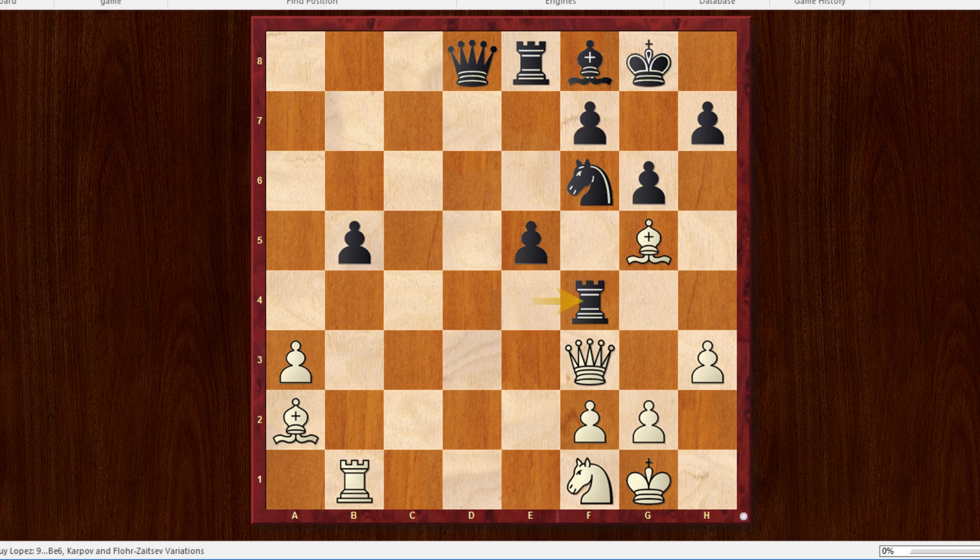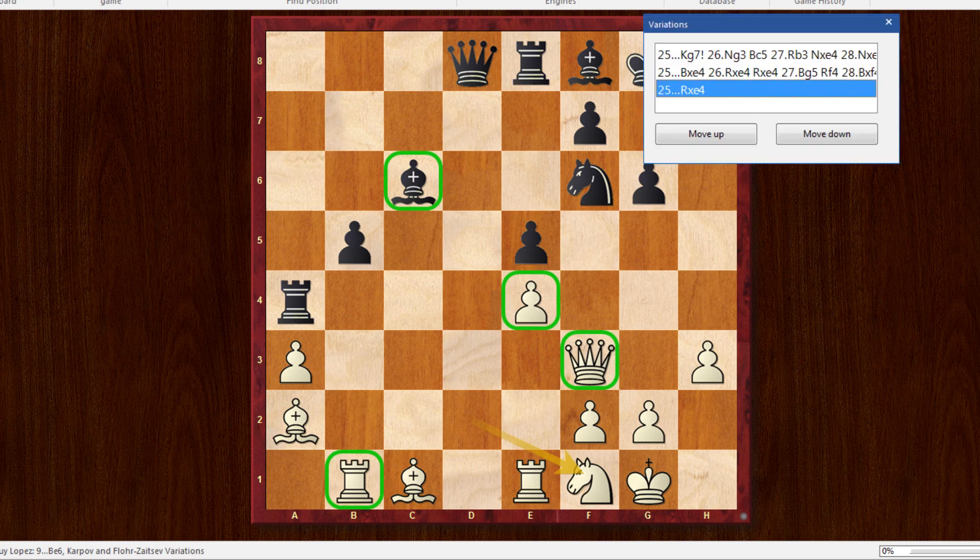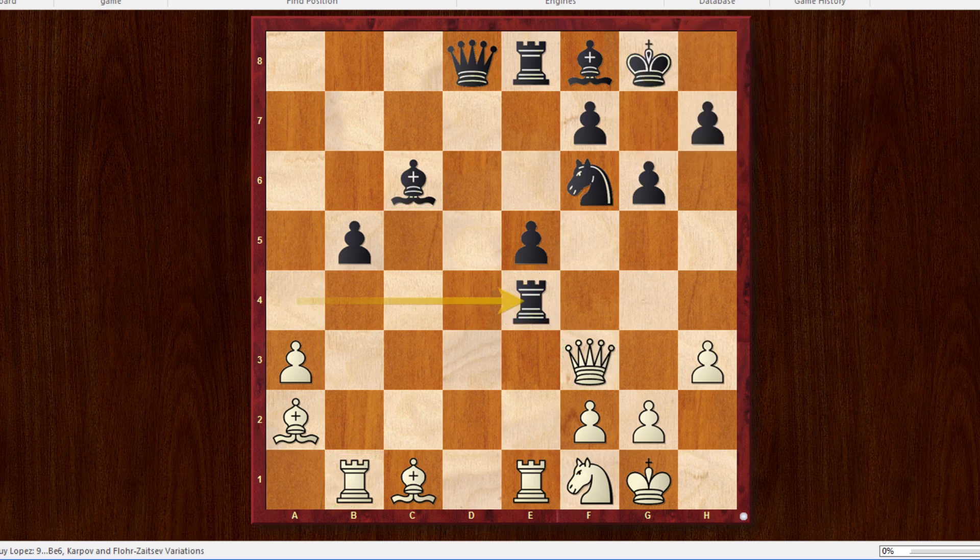Black could have played Rook to f4, and then after Bishop takes f4, e takes f4, he kind of makes his way out of the mud — a good way to simplify and effectively equalize. But he played another move, which was also perfectly fine: Rook takes e4. And now Topolov played Rook to d1.